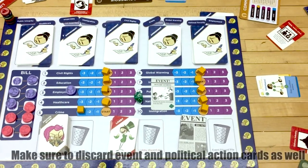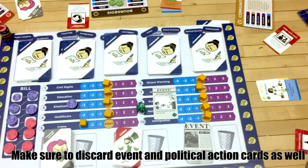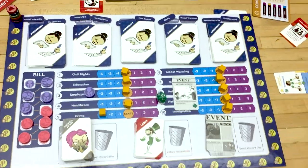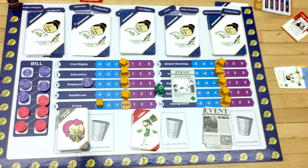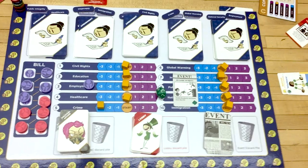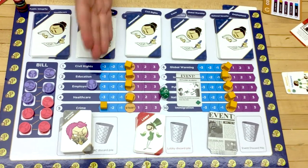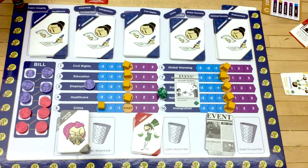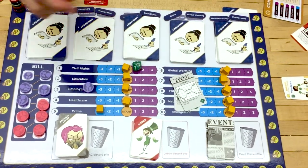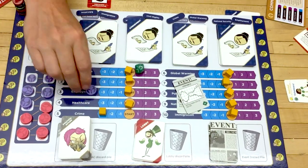Now the senior committee is done, and you're going to do the same thing with the junior committee. They'll name their bill, bring it to the floor, negotiate, play political action cards, and vote — which will score victory points, political capital, and priority. Then they'll get an event and roll the d10 to potentially add another bill token.